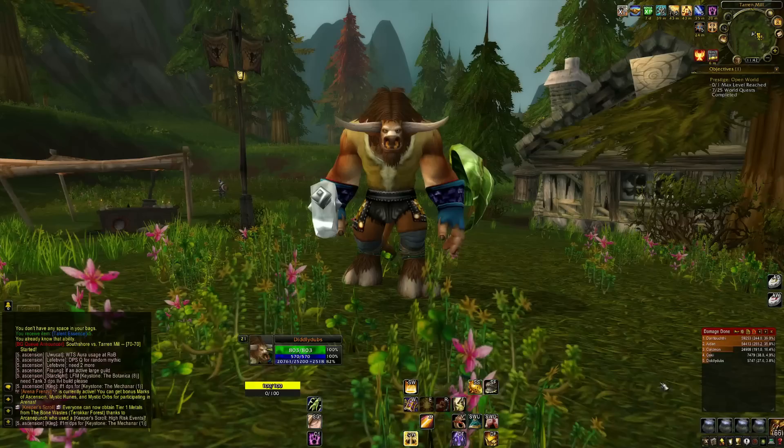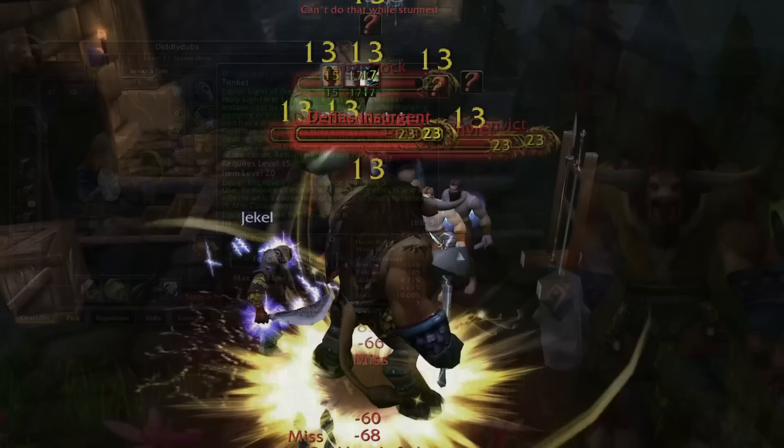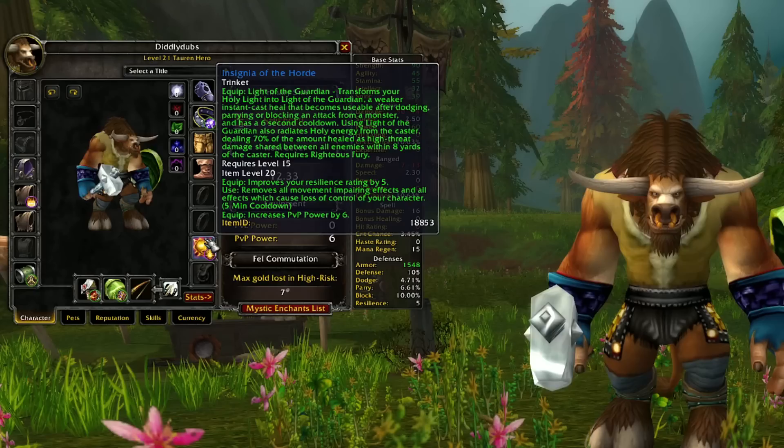What is this enchant I keep alluding to? Light of the Guardian right here. This is a new transform enchant that transforms my Holy Light into Light of the Guardian - a weaker instant cast heal that, when you dodge, parry, or block, gets off an attack that heals you and does damage to everybody by 70% of the amount healed. It's high threat damage shared between all enemies within 8 yards.